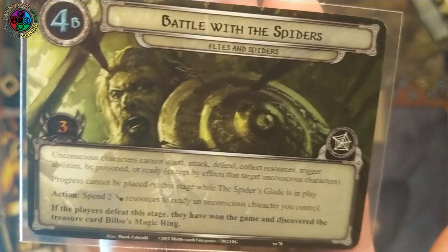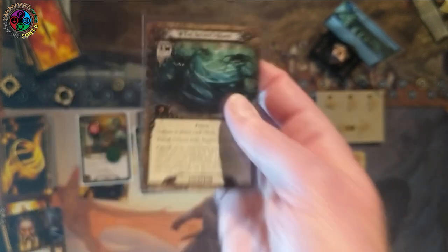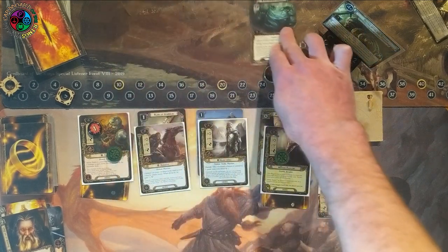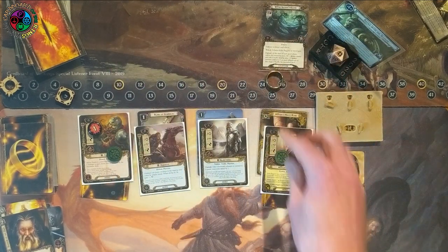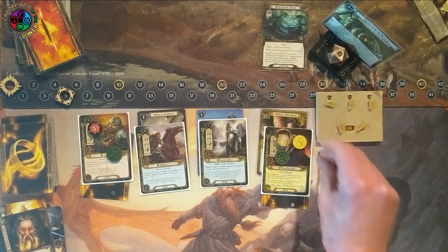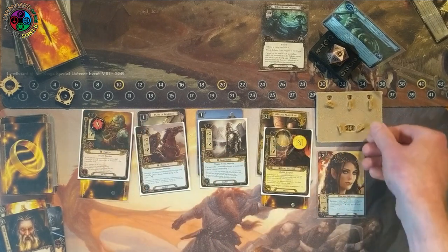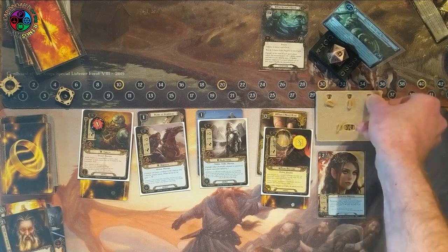We also get Bilbo's Magic Ring for future scenarios. The Spider's Glade is immune — we have to exhaust Bilbo to travel there, which is why I kept him ready. At the beginning of the quest phase, we add a spider. So it's nine quest points total — three on the main quest and then we've won. Bilbo exhausts to travel to the Glade. I put the ring on to get a couple more resources for cards I want to play.